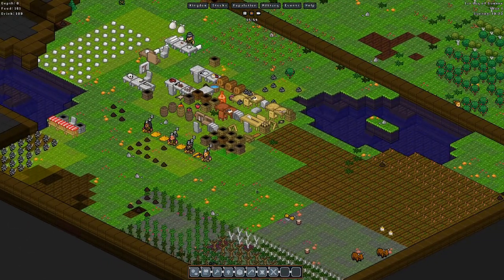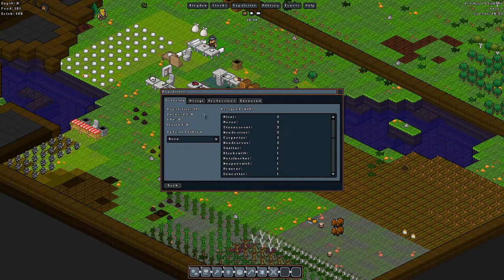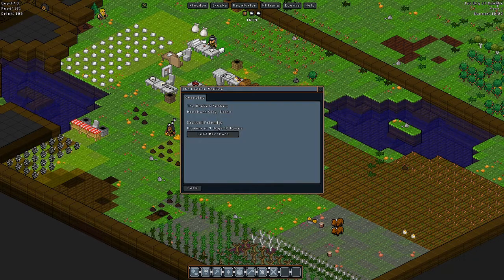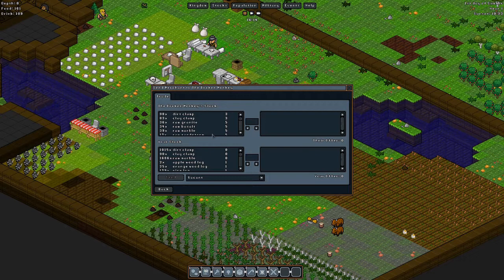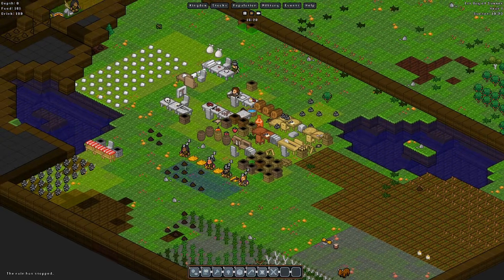The tinkerer basically just stands there and studies, then discovers new recipes for you. Something I wanted to look at is diplomacy — in three days I can get a merchant sent, and pick someone to send them. But right now we need everyone we can get, so I'll just wait on that.